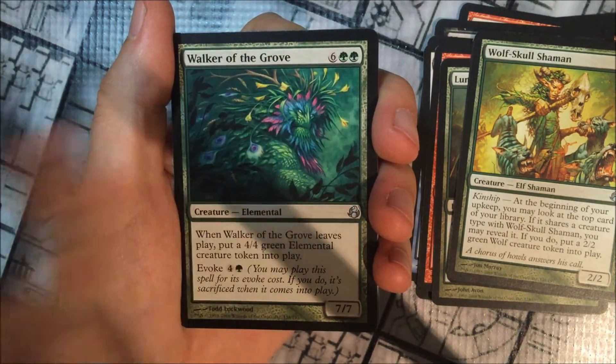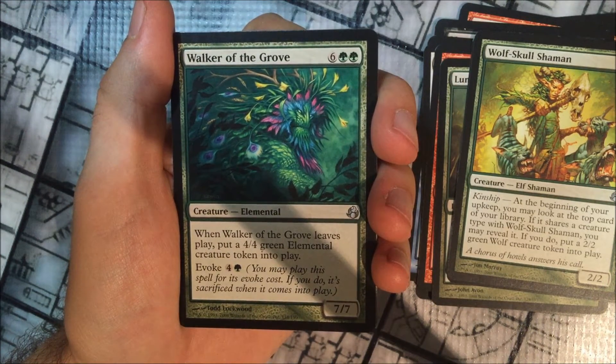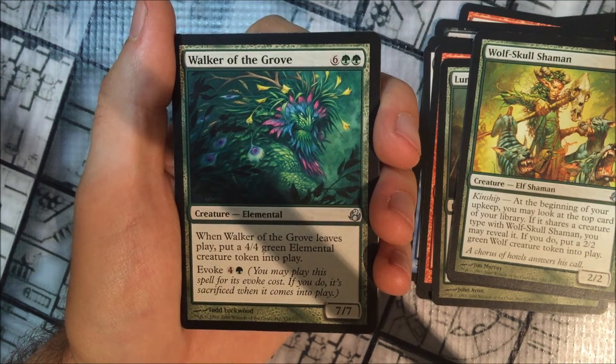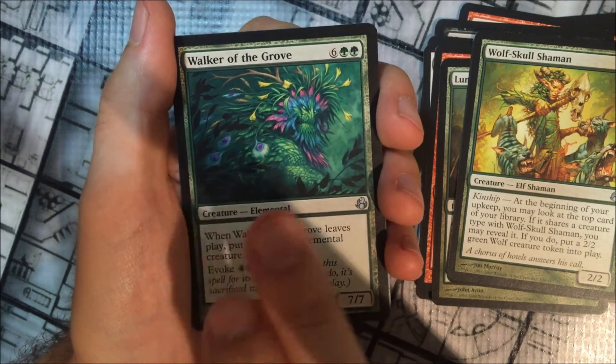Walker of the Grove has a cost of 6 and 2 forests. When Walker of the Grove leaves play, put a 4/4 green elemental creature token into play. It also has Evoke for 5 — you may play this spell for its evoke cost, and if you do, sacrifice it when it comes into play, which just gives you your 4/4 green elemental when it enters.